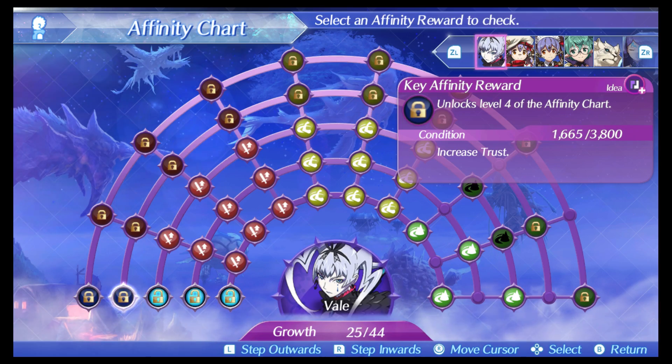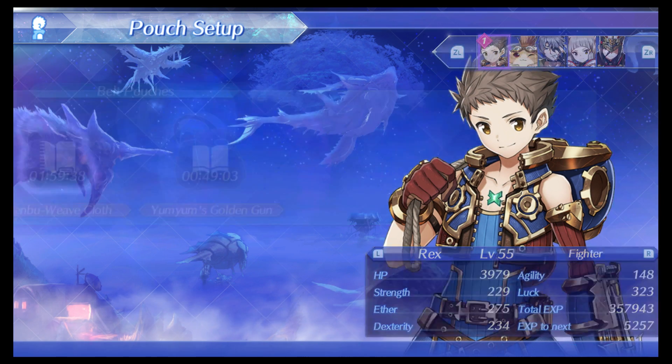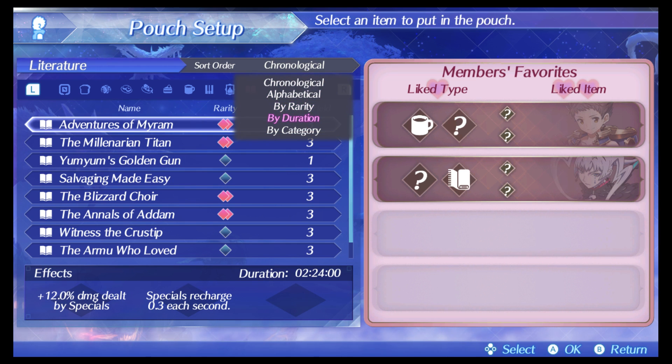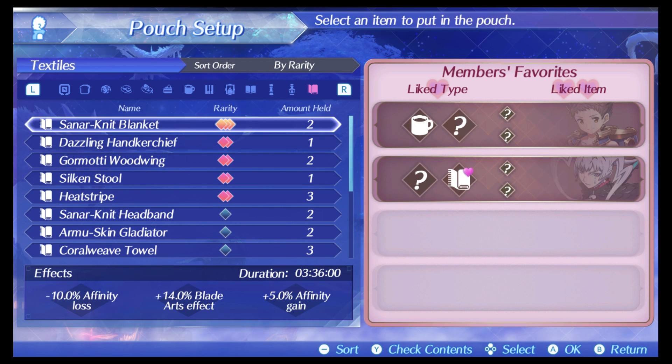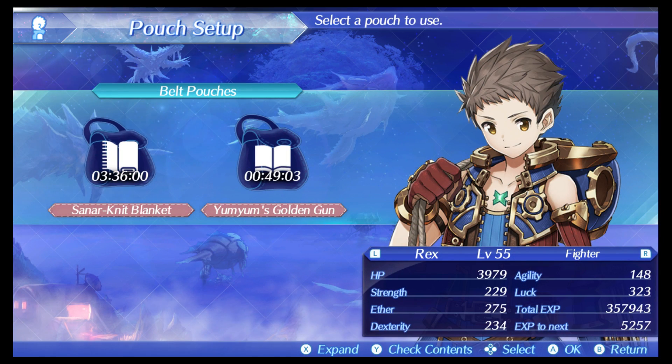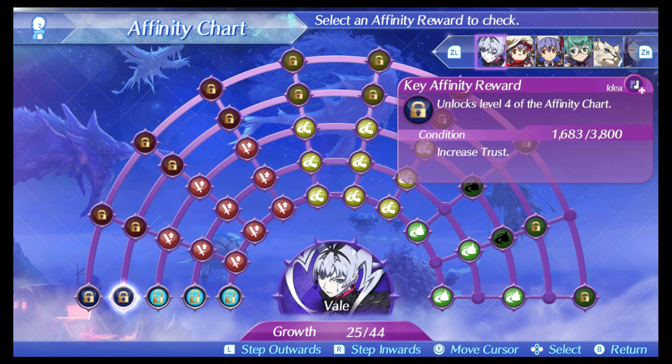Okay so we're at 1665 trust. We'll go ahead and give her a rare textile — we'll give her this one. So we were at 1665, let's see how much this raises it. And we went from 1665 all the way up to 1683, so that's a total increase of 18 — which is actually a lot.